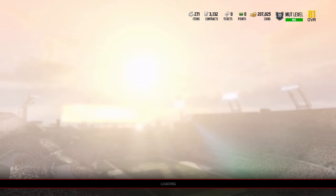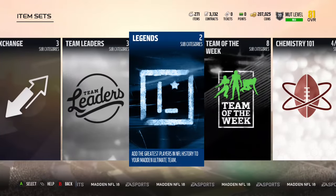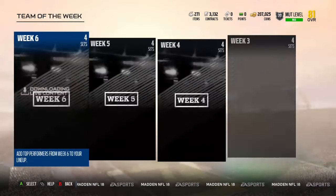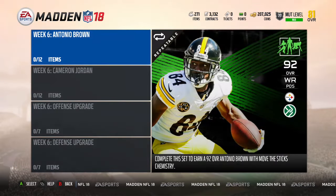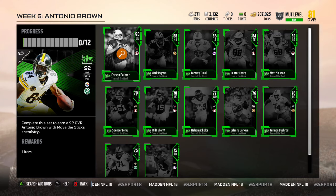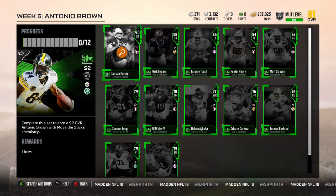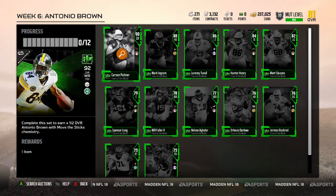Let's go check to see who the Team of the Week heroes or masters are for this week - sometimes they call them masters, sometimes heroes. Week Six: it is Antonio Brown, 92 overall. This is going to be very expensive so I don't even dream of owning this card ever. Move the Sticks chemistry, 92 overall. And Carson Palmer with a 90 overall card.